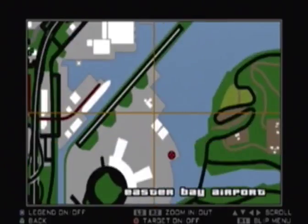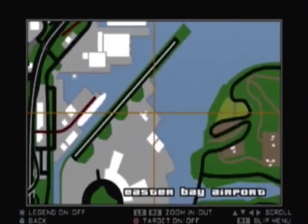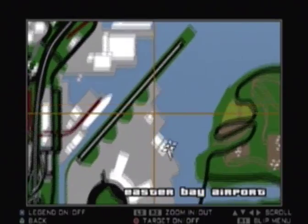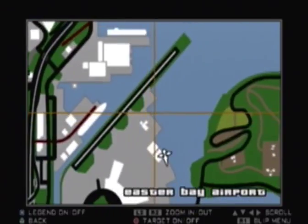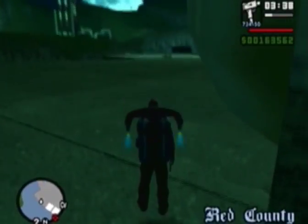For snapshot number four, it's actually not far from here. Go into this little building right over here — it has a little symbol, kind of like a Tetris shape, almost like a person. Let's see what it looks like. That's what the next snapshot is.